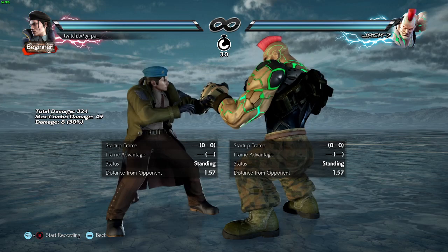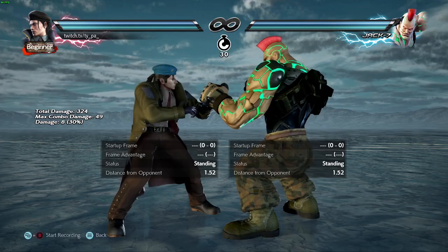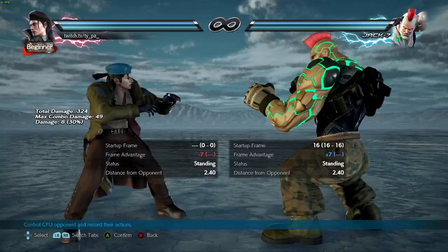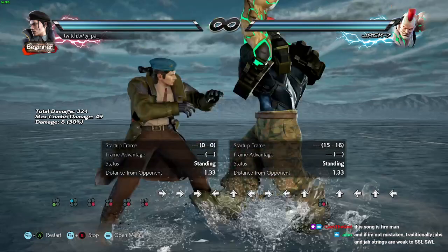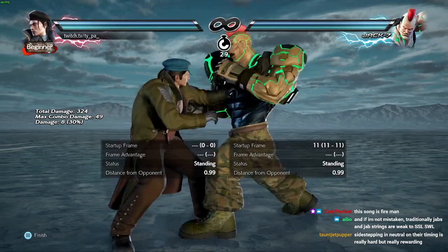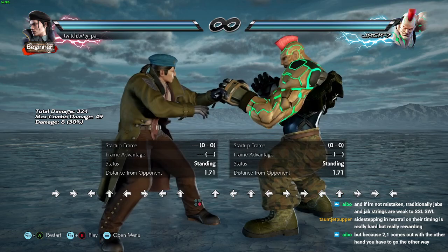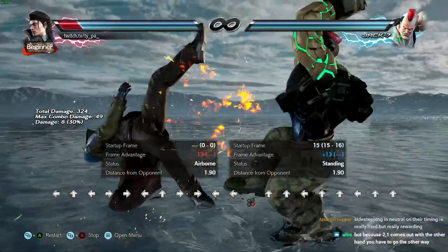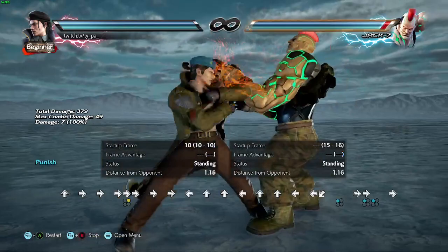To reiterate — knowing when to sidestep is matchup knowledge, and it's also a timing thing. If a Jack player is always doing two-jab into a button, it's easy to just move around it. I can sidestep guard to the left and I'm good. But if the Jack player is mixing up the timing — like doing two-jab and then dash ff1 — then it becomes a lot harder to deal with. You have to use more options.